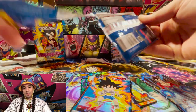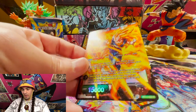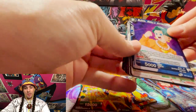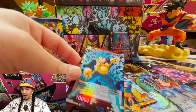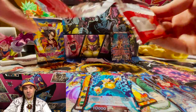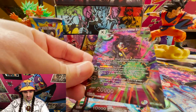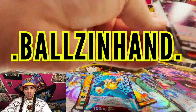We only got a couple packs left. Non-foil rare and another foil unison — nice, two foil unisons! Can we get a Baby unison or a Great Baby Ape? We've got one, two, three, four, five, six packs left and I think they're pretty much mostly going to be fire from this point. What do we got — oh, Super Saiyan 4 Broly unison! Look at this man, he's just coming in to wreck the town.